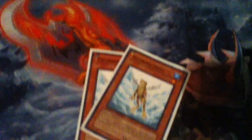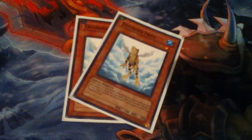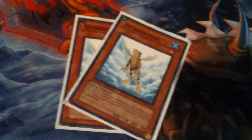Two Treeborns — it's fodder for the Monarchs and stuff. You special summon it at every standby phase, and you don't want to set too many spells or traps.